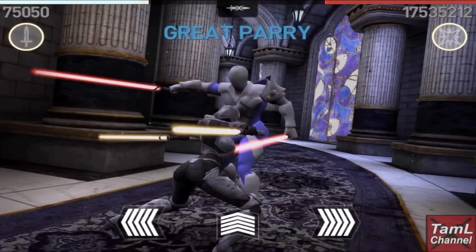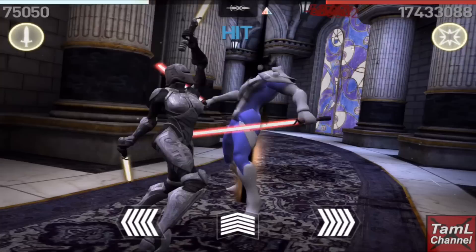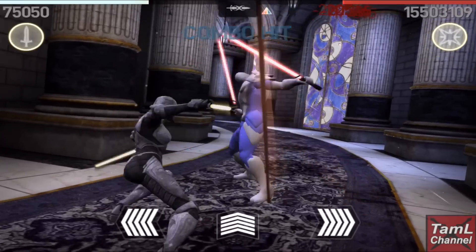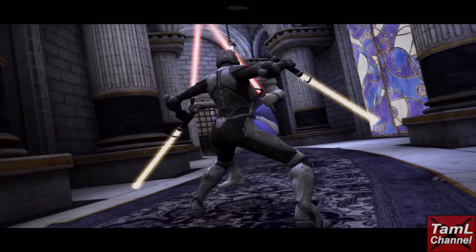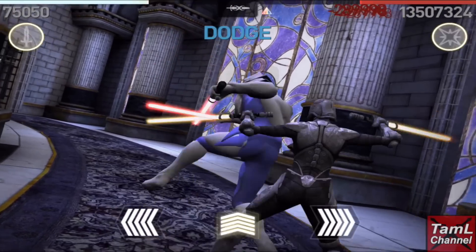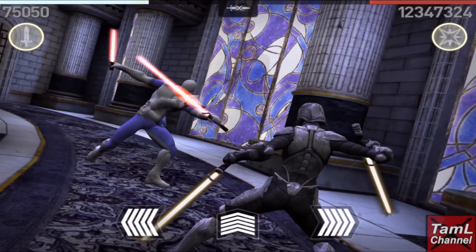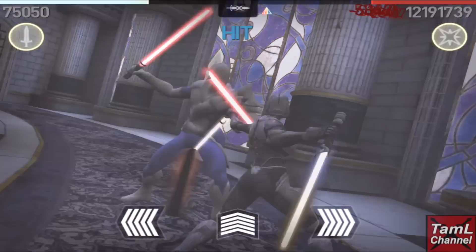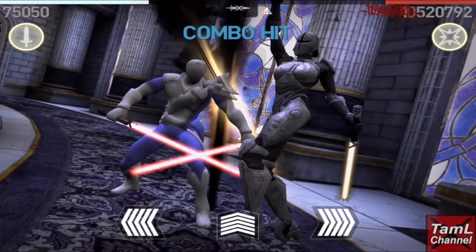Particularly his spin kick that comes from the left — with those you've got to duck, so you have very little time to react. I noticed that when he spins, he keeps both his swords up in the air, whereas with the center kick where he crouches first, he keeps one sword down. You have a little more time with the center kick.